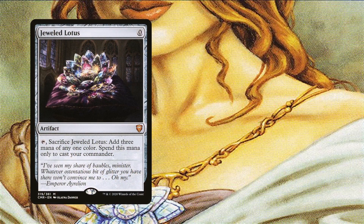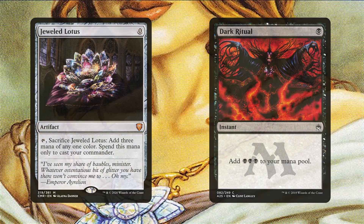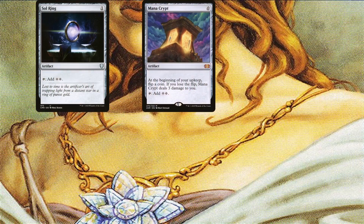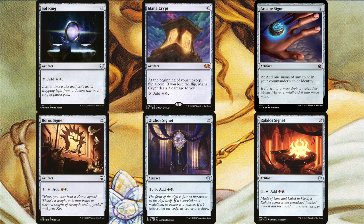Jeweled Lotus and Dark Ritual are other no-brainers, perhaps the ritual more so than the Lotus since it triggers way more things. Each of these allows us to cast an early Exist, with the Lotus giving us the possibility of a turn 1 Exist if we drop a land that can tap for white. Sol Ring, Mana Crypt, Arcane Signet, Boros Signet, Orzhov Signet, and Rakdos Signet are the standard mana rocks included in the deck. Their inclusion is pretty self-explanatory since this isn't a green deck.